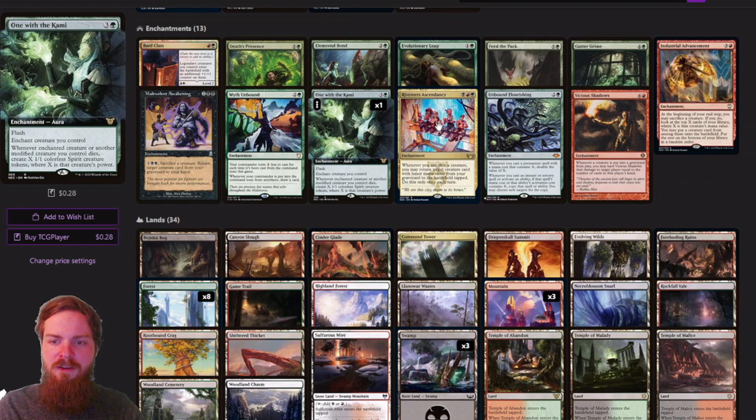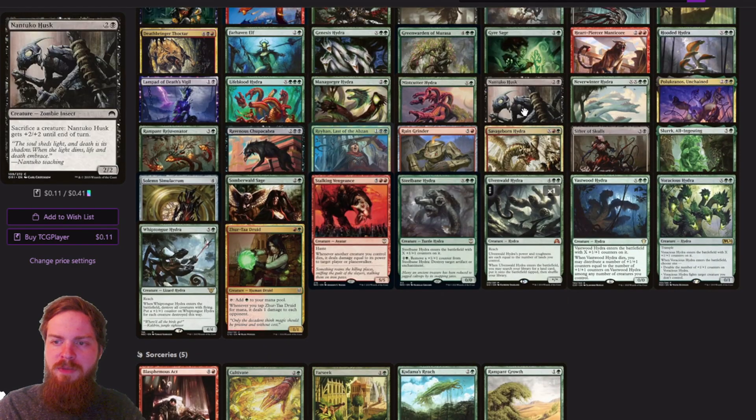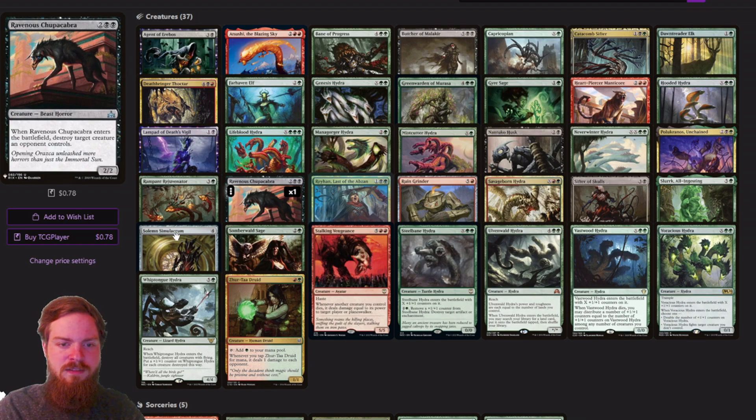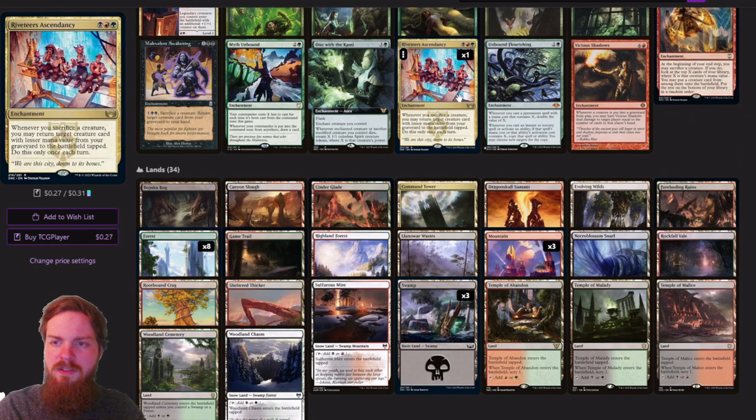Rivertour Ascendancy — this triggers when we sacrifice a creature, letting us return another target creature card with lesser mana value from your graveyard to the battlefield tapped. This card is actually really strong and in my opinion was one of the better ascendancies that was printed. It's a little awkward because some of these Hydras count as just 2 mana, but we have other cards we can keep recurring for value like Solemn Simulacrum, Ravenous Chupacabra, or some of our removal creatures — getting those in and out every turn will be really good.